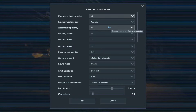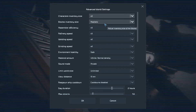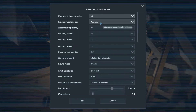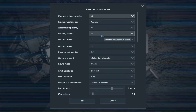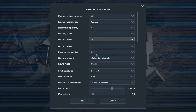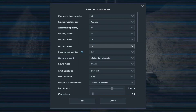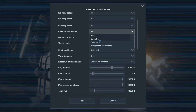We are going to tweak things just a little. We'll leave inventory size on three times — actually, let's go to five times for the character inventory. Blocks, assembler efficiency — we'll leave that at three. Refiner speed three. Welding speed is going to be bumped up to five, because no one needs that slow grind in their life. Same thing with grinding speed.